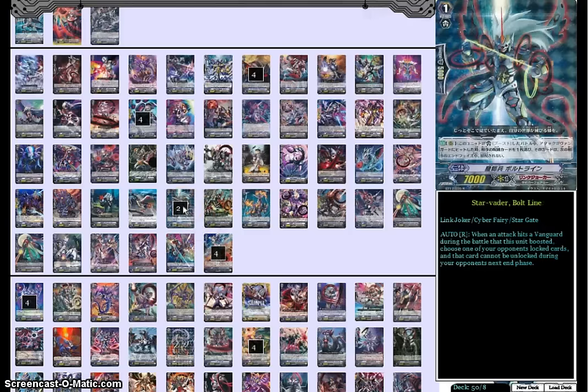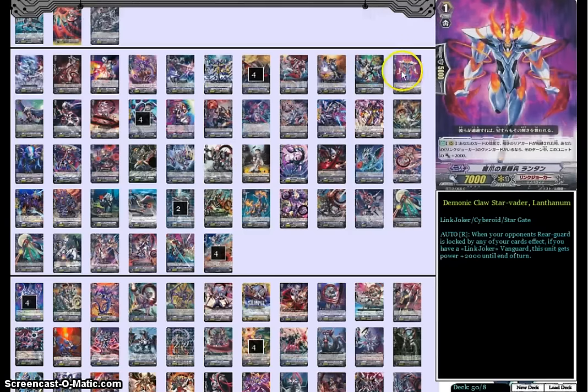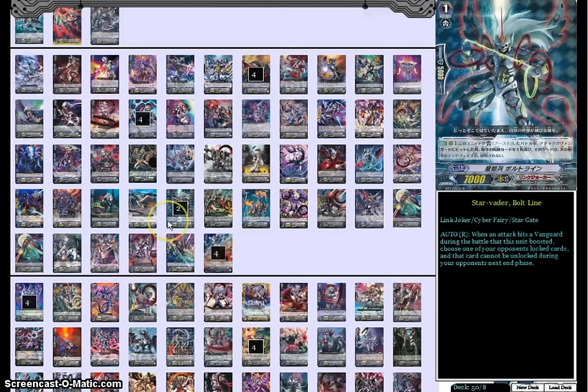We have two Volt Lines here — Omega Locking, 7k booster, why not? There's probably a couple other things you could throw in here, but I really like having the Volt Lines. People are so afraid of Omega Locking — you'd be surprised. You could use something like Lanthanum to build up even more power, but personally the fact that you can keep your opponent's locked cards Omega Locked is still a really helpful thing even with the new Link Jokers. Volt Line and Osmium are probably two of the best support cards Link Joker ever got, so running two of them as tech is not a problem at all.